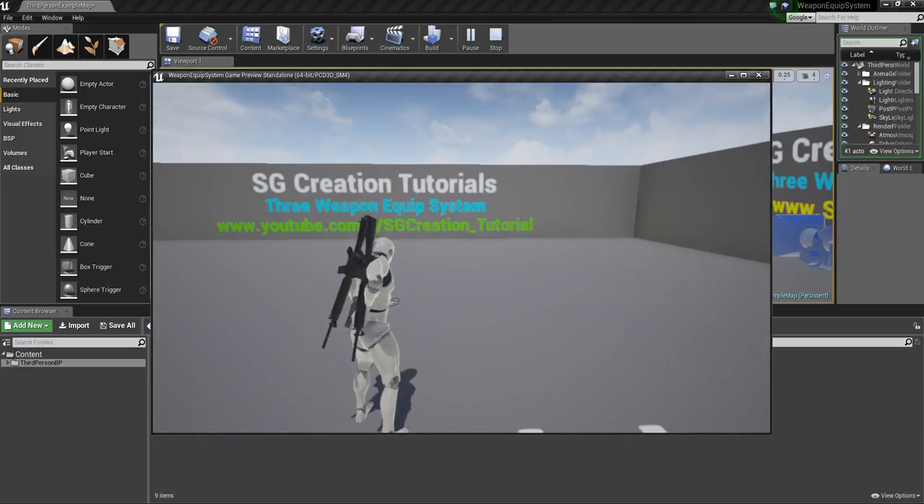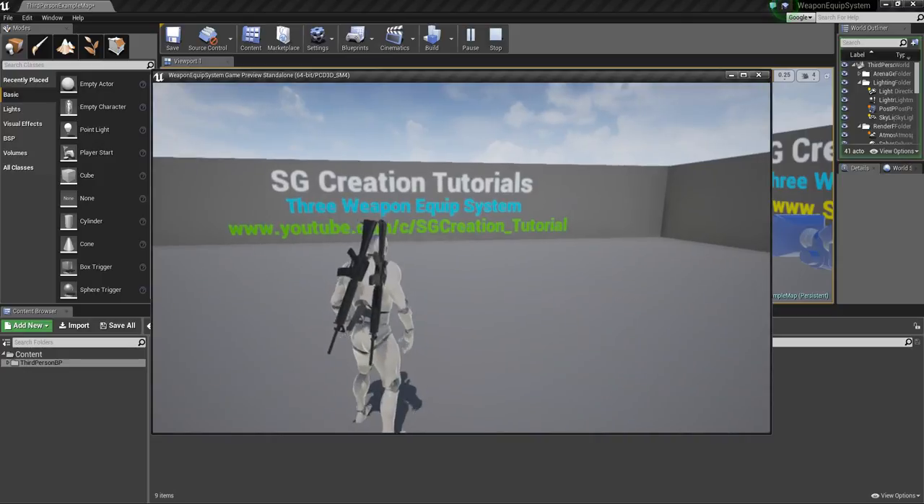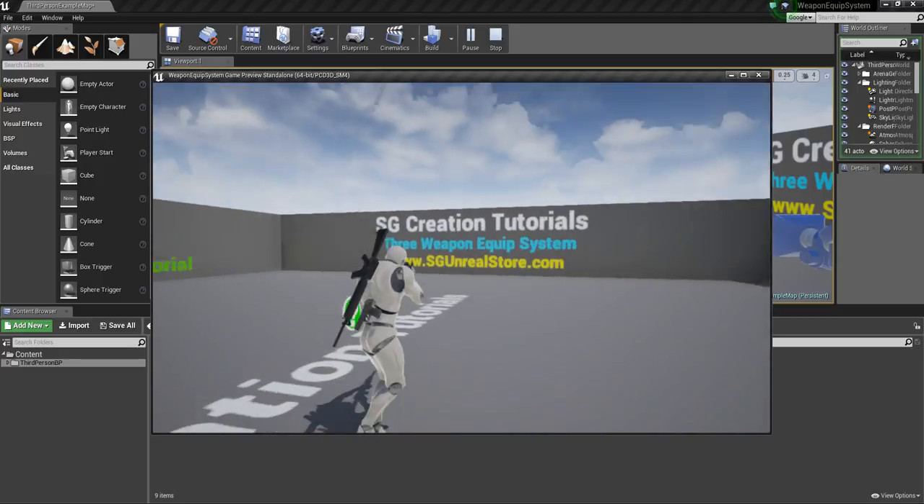Press 3 and he will pick up the pistol. Press 3 again and he will unequip the pistol. So this is the 3-weapon system.